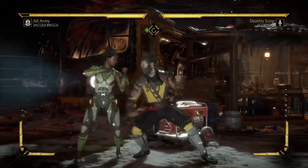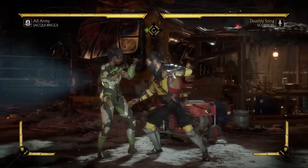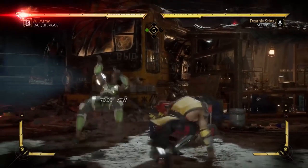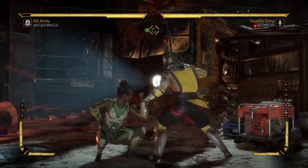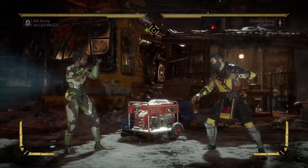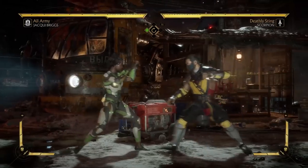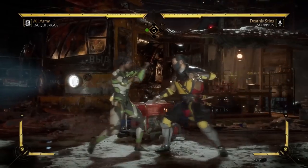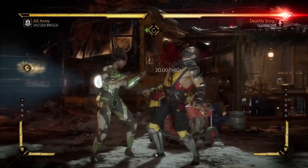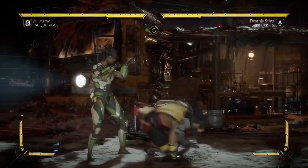This normal get-up is not the best thing in the world, because you open yourself up to meaty attacks. A meaty is any attack that hits on the way of a character getting up. So as you can see, if I do nothing with Jackie, I get hit by Scorpion's 1-1-2 string. This attack is meaty because whatever I try to do — even if I try to mash 1-1 out of it — I'm going to get hit. Let me demonstrate that correctly.